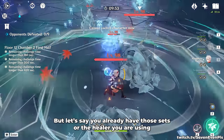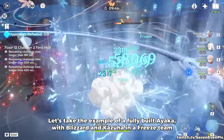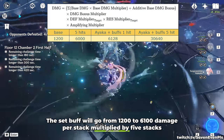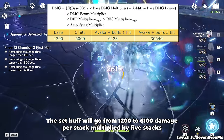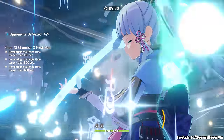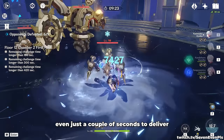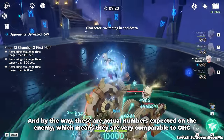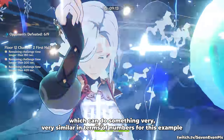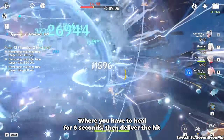But let's say you already have those sets or the healer you're using is not great at using them. Let's take an example of a fully built Ayaka with Blizzard Strayer and Kazuha in a Freeze team. Ayaka has good artifacts but nothing crazy. In this example, the set buff will go from 1,200 to 6,100 damage per stack. Multiplied by 5 stacks, we're basically getting 30,000 extra damage on Ayaka's attacks. This will take 6 seconds to form and, depending on which part of the kit is used, even just a couple of seconds to deliver. These are actual numbers expected on the enemy, which means they are very comparable to Ocean-Hued Clam — which can do something very similar in terms of numbers for this example — but Ocean Clam does not have this time-gated setup where you have to heal for 6 seconds then deliver the hit.